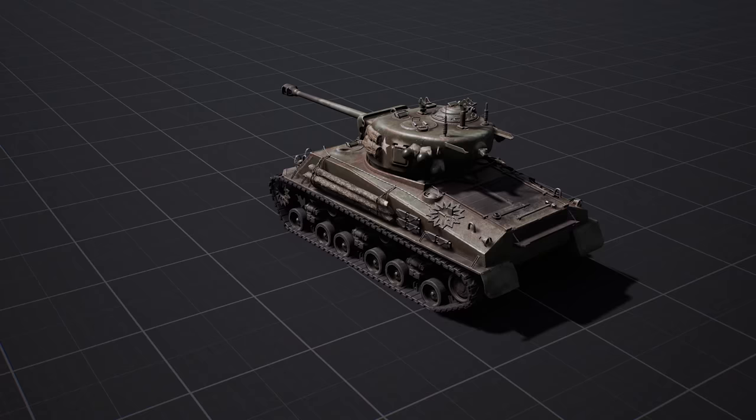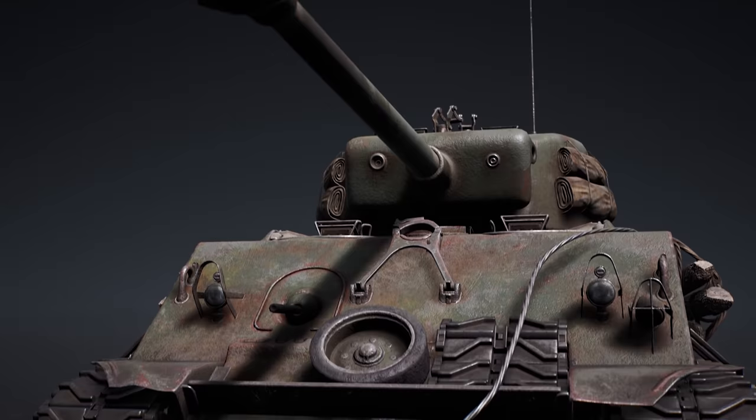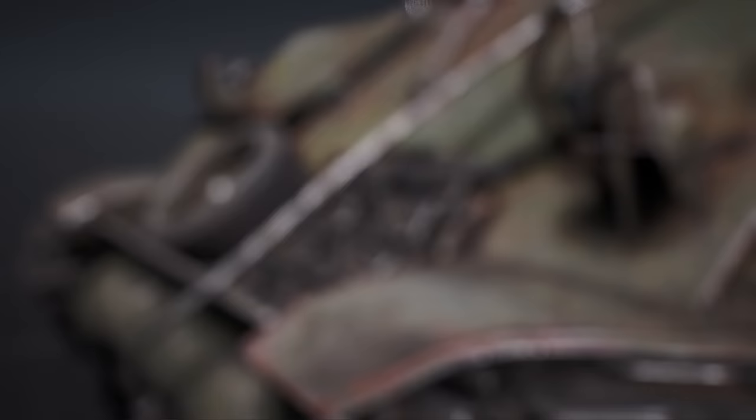High-explosive shells are capable of damaging external components on heavier vehicles, such as the periscopes, tank cannons, side skirts, and tracks.